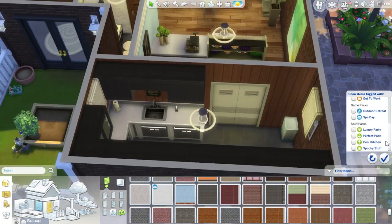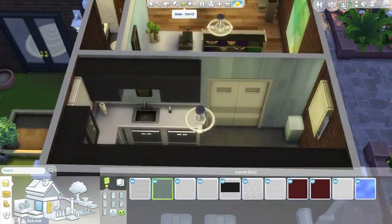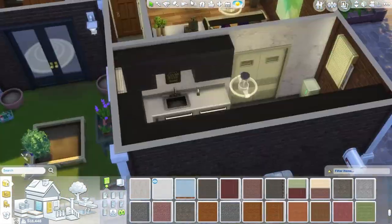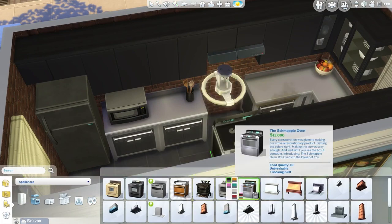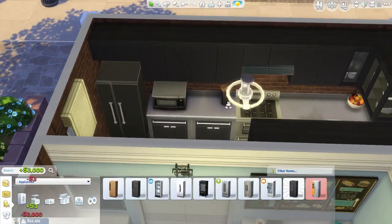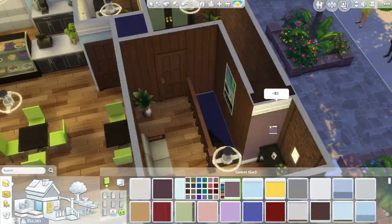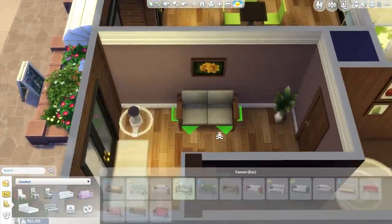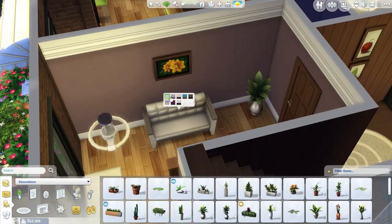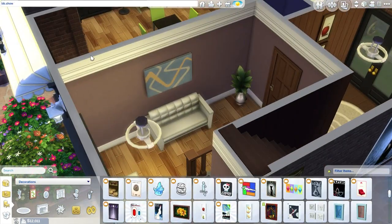Now moving on to the kitchen — I changed hardly anything in here. I did change the paneling on one wall to industrial painted-over brick, and then I also swapped out the stove and refrigerator for some nicer quality ones. Hopefully that'll help Kevin and Maya make better quality baked goods that'll sell for more money. And we're already done with the kitchen.